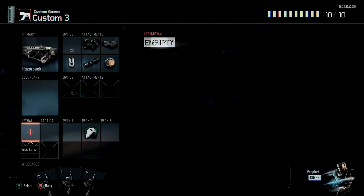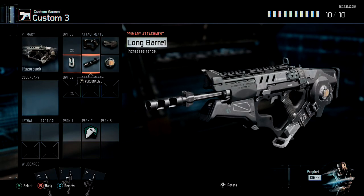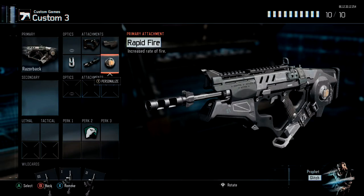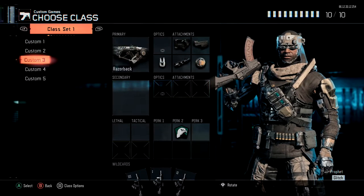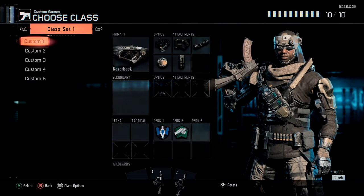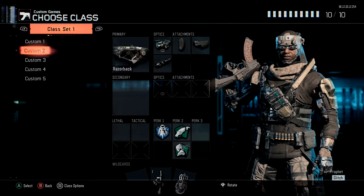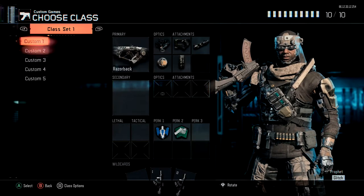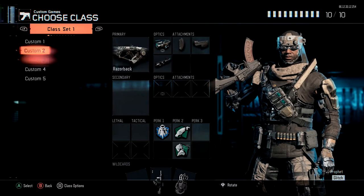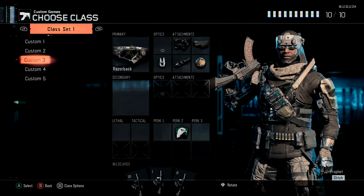It's up to you whether you want to run a secondary, lethal, or tactical, or if you want to swap out some attachments. These are the three main razorback classes I prefer to run. You can adjust the attachments, but in my opinion these are the three best razorback setups based on offense, defense, and a balanced middle-ground class.